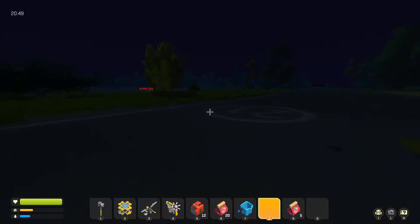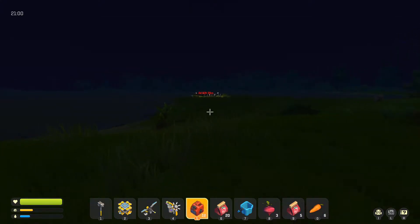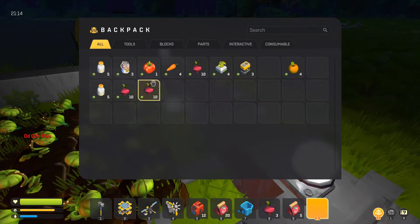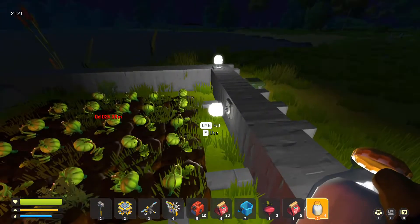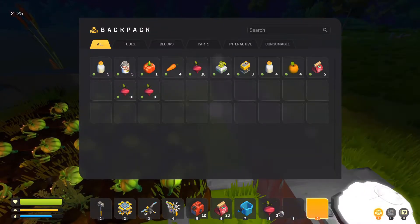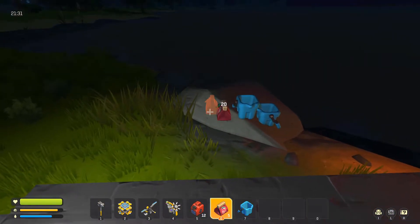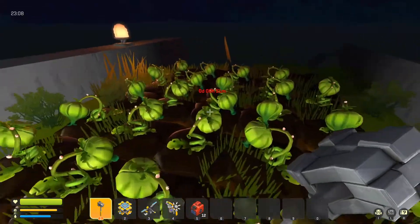Let's get over here and get ready for night time. We should eat some carrots, and we should actually plant some carrots too. I'm wondering if the wave changes based on what item you actually plant. We're going to have three waves in total. Let's put these down. This wave might be harder than last night's just due to it being two days in a row.